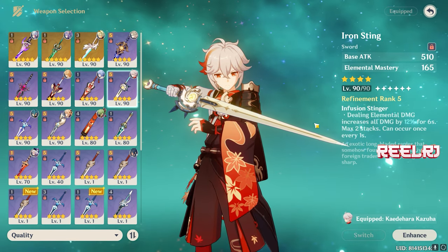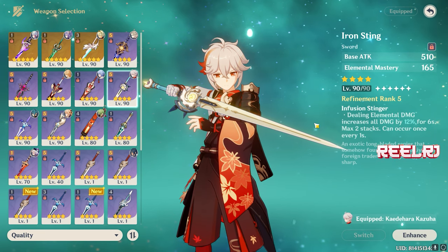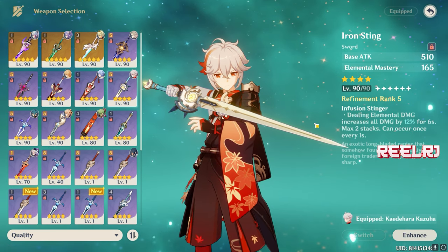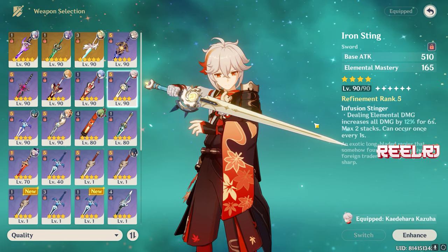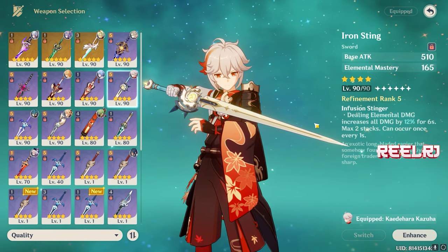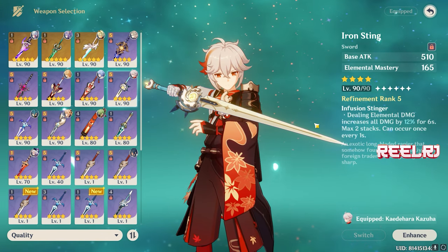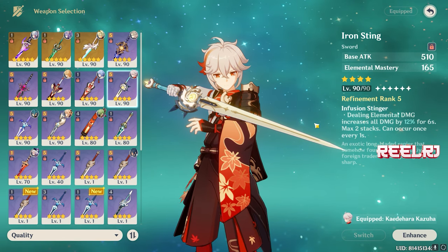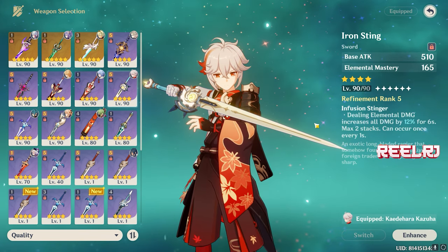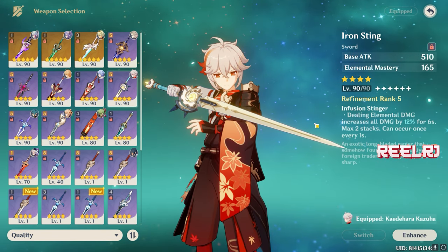The passive ability is just amazing — Kazuha deals elemental damage, and also deals different elemental damage when absorbing Pyro, Cryo, Electro, or Hydro via the elemental skill plunge. Dealing elemental damage increases all damage by 12% for 6 seconds, and you can stack this max two times — meaning you can gain up to 24% damage bonus, which is very good for a character like Kazuha. There are many other weapons you can give to Kazuha.